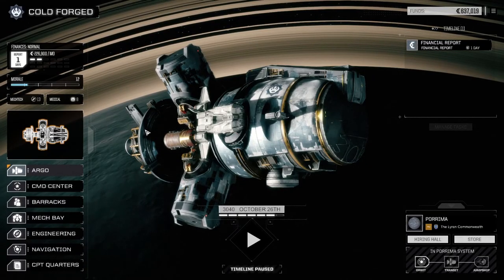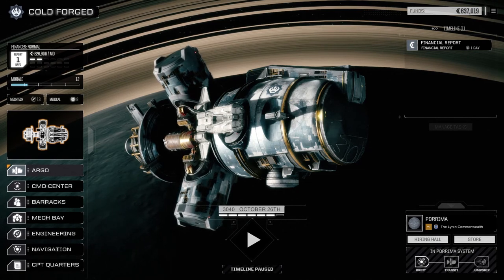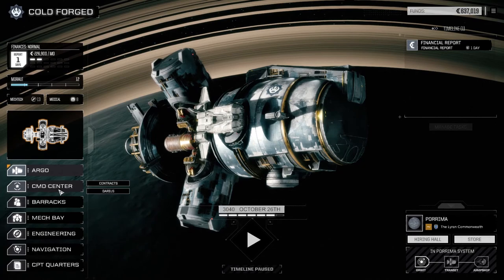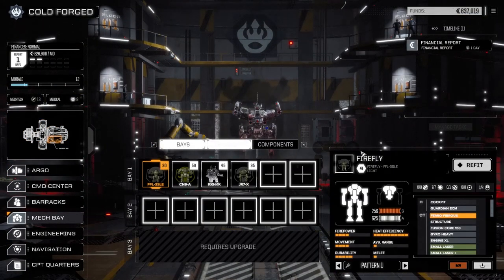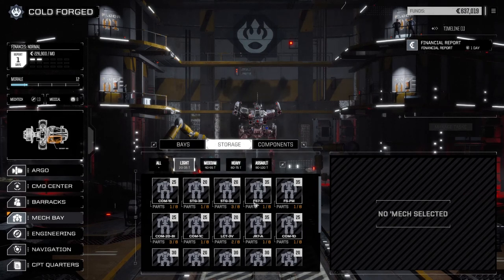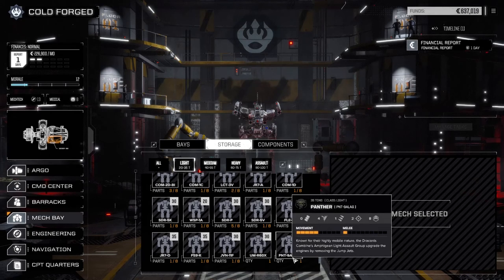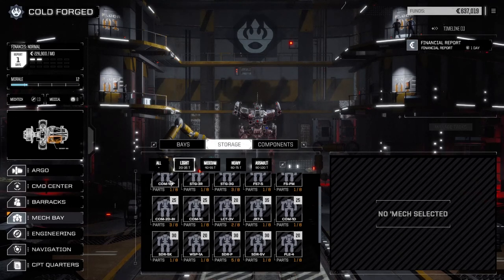Hey everybody, welcome back to another episode of Rogue Tech Cold Forge. This is episode 20. We've managed to pick up a couple of mechs over the past few episodes, but not a whole lot. If we go to mech bay and check storage under light mechs, we picked up an urban mech and a panther nine. We've got enough parts to almost make a spider - seven parts - and about six parts till we get a commando. Pretty darn close.